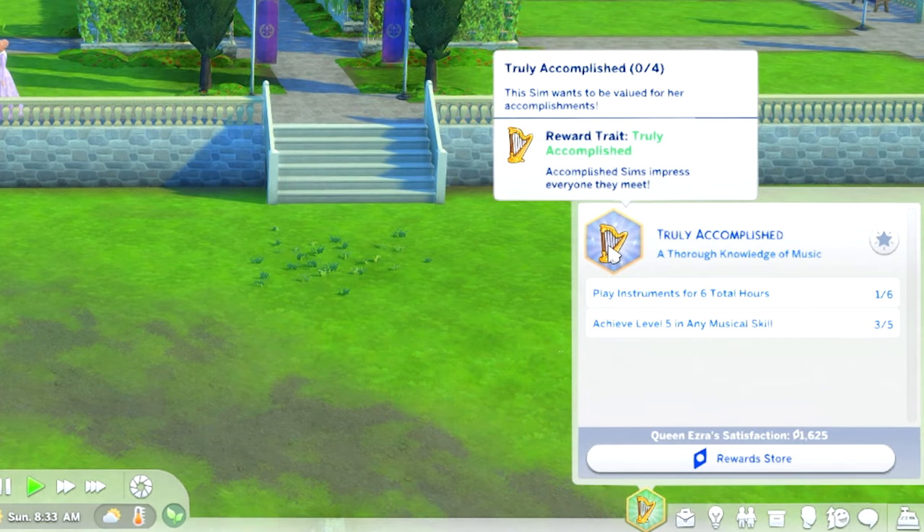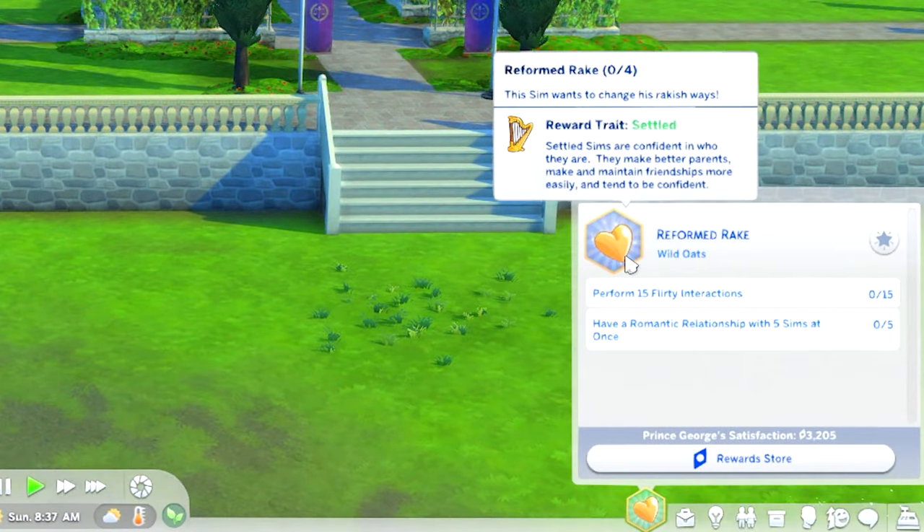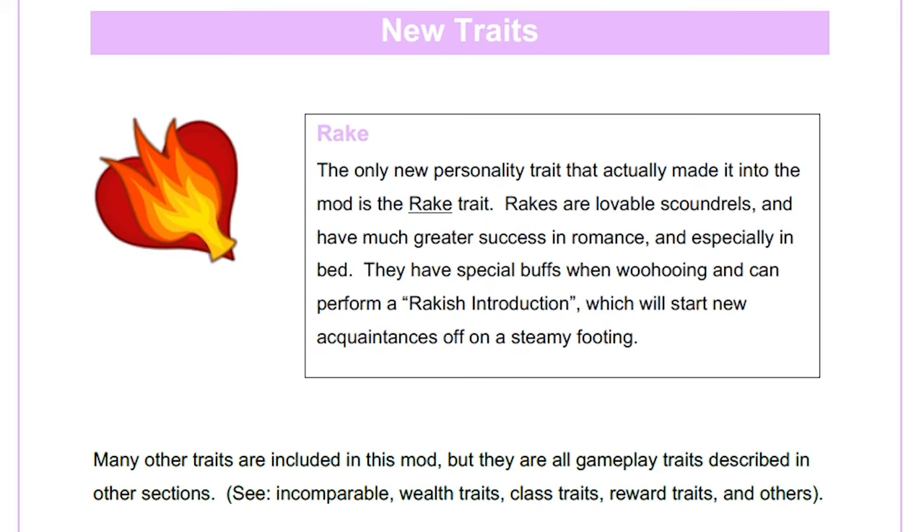Let's get started with the aspirations. Queen Ezra has the 'Truly Accomplished' aspiration, found in the knowledge category. This aspiration takes inspiration from Darcy and Bingley's conversation about what makes a person truly accomplished. The third level requires development of the etiquette skill included with this mod. Sims who complete it will be rewarded with the accomplished trait, causing every sim they meet to be immediately impressed with them. Prince George has the 'Reformed Rake' aspiration, found in the romance category, inspired by male main characters in the first two seasons of Bridgerton.